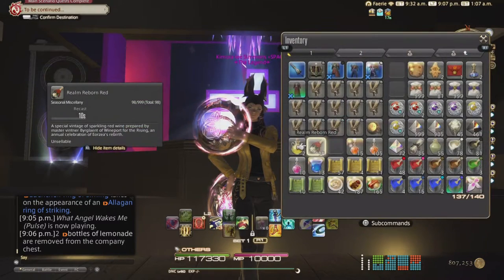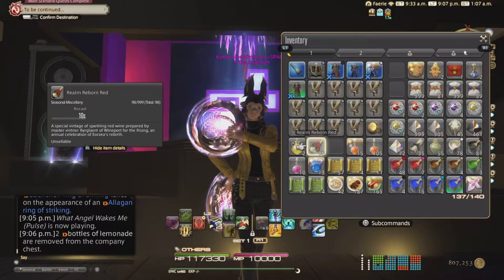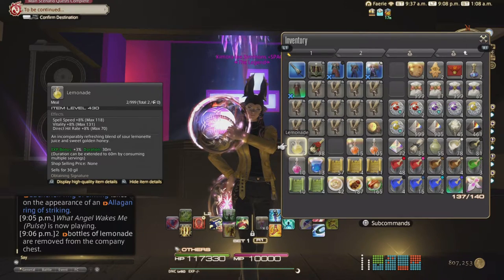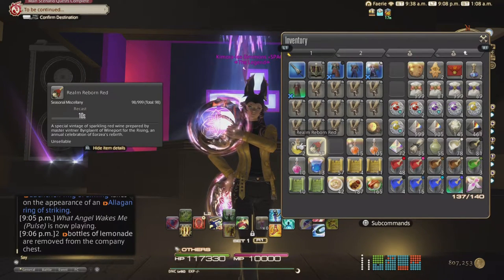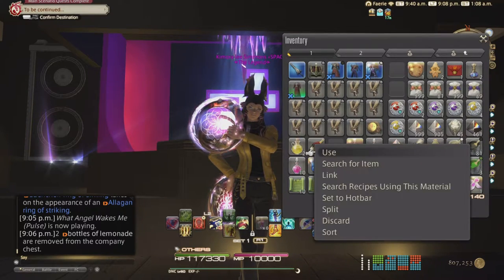So the items you're going to need are Reborn Reds and Lemon Aids. Lemon Aids are pretty much the key item that we sell in RP for lemon bombs at TDR. You're supposed to use the Reborn Red, and exactly after it pops, you switch and use the Lemon Aid.